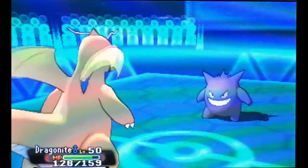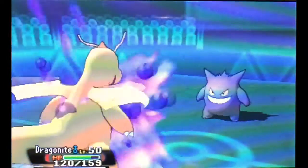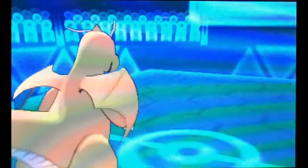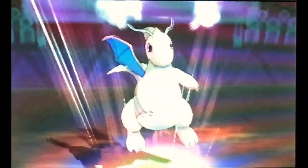I don't have a Rapid Spinner, so I'm going to rely on wishing up the HP for Dragonite in this scenario, and for the majority of my Pokemon throughout this tournament. Stone Edge actually does a lot more damage than I thought it would, but that's okay. We get our Wish from Clefable.